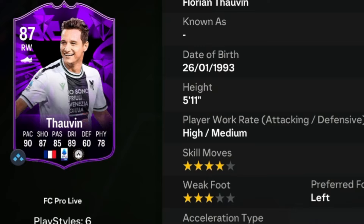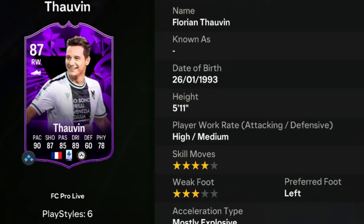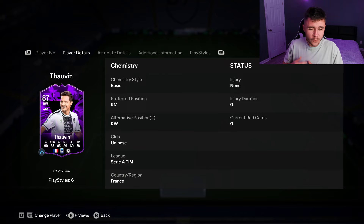Tovan is an 87-rated card who stands at 5 foot 11, has high medium work rates, left footed with 4-star skill moves and 3-star weak foot. We don't see much versatility with the card, which is a bit unfortunate — he can play the right mid and right wing positions.